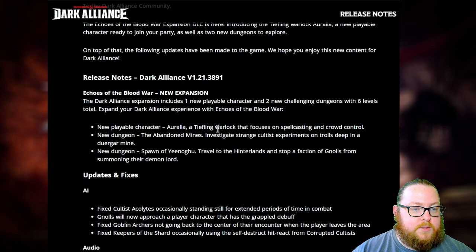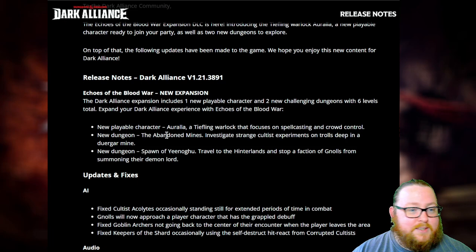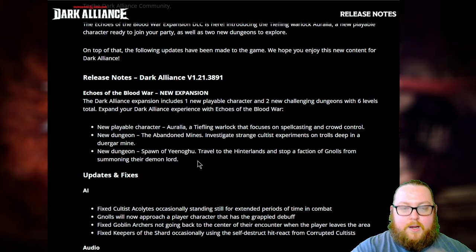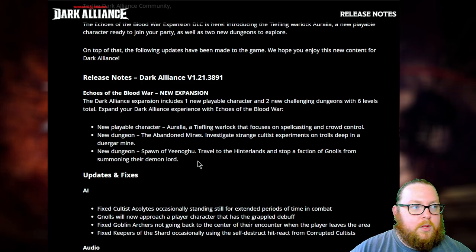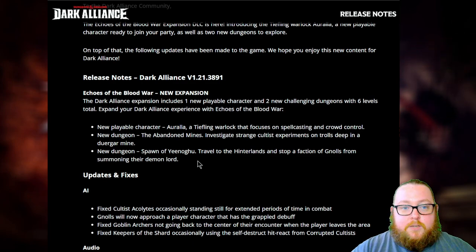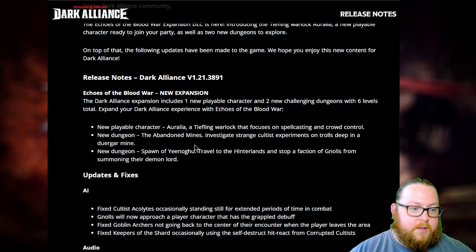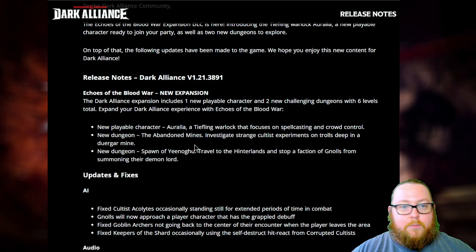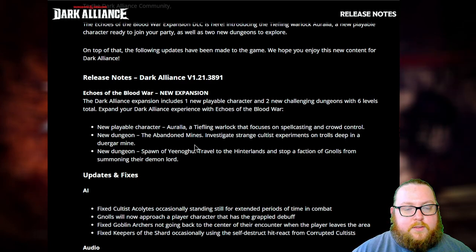It talks about Orala — a tiefling warlock focused on spell casting and crowd control — and you've got the Abandoned Mines dungeon and the Spawn of Yinogu as well. These were announced a few weeks ago; I have a video linked below about the achievements that got updated, so we had some of this information already. If you bought the deluxe edition of the game you'll already have the DLC and can play it right away, or you can get it for $20 with the standard version.